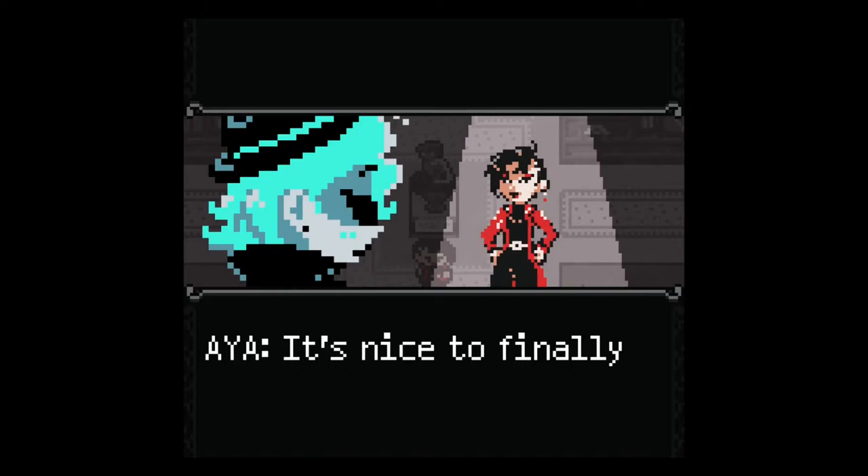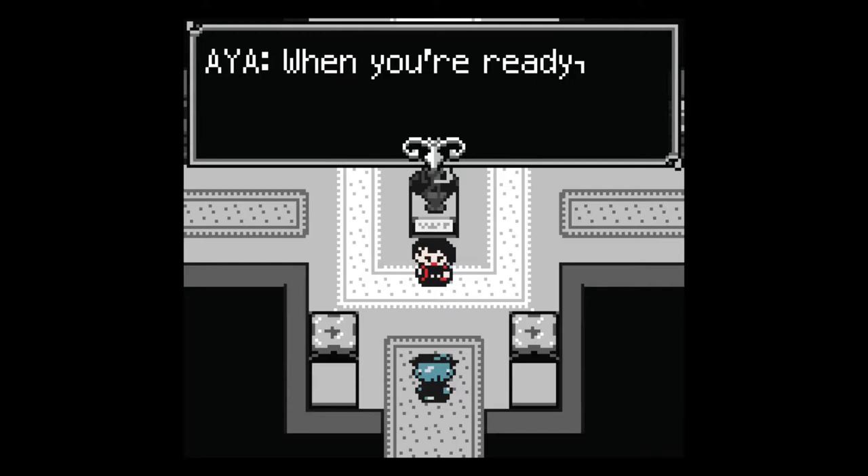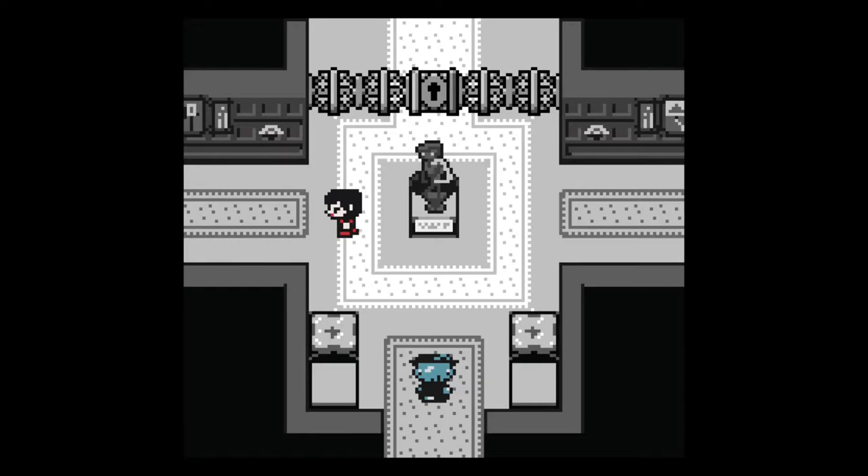Her name is Aya Ishida — a Japanese name. Volkov is Russian, which matches the Russian and Japanese cuisine books we saw earlier. So Volkov was Russian and she's Japanese. When you're ready, you'll find her in the study wing.